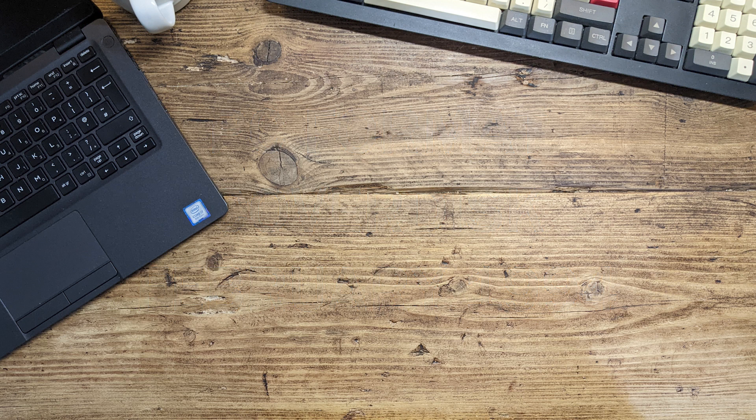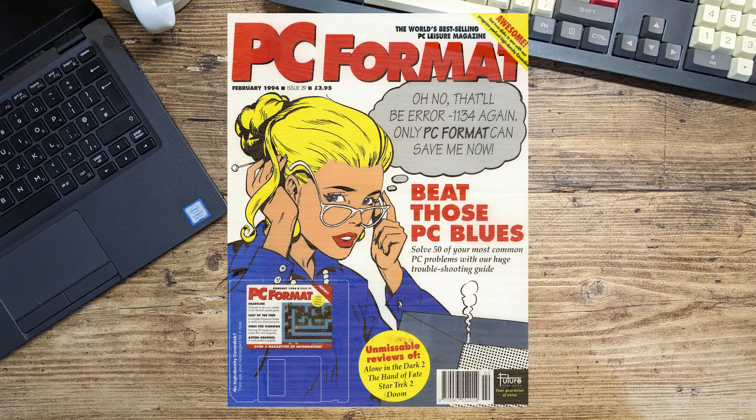Hello tech friends and welcome to another episode. Today we're looking at another cover disc - this one is from PC Format magazine back in February 1994. Unfortunately I don't have the whole magazine, but let's just enjoy the cover together. It says in the top right-hand corner 'awesome, get two discs in one with our program-packed high density cover discs.' This must have been when they were going from single density 720k discs to the high density 1.44.